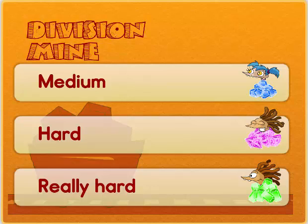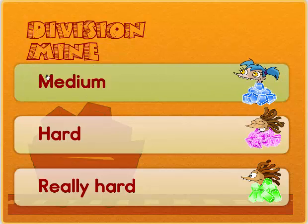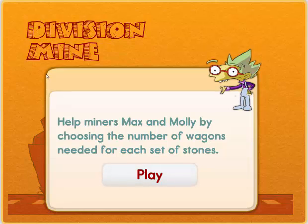Hello boys and girls. Today we will be studying Key Stage 1 Maths. This is called the Division Mine. Shall we go for the medium level? Medium. Help miners Max and Molly by choosing the number of wagons needed for each set of stones. Let's go mining, boys and girls.